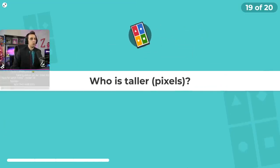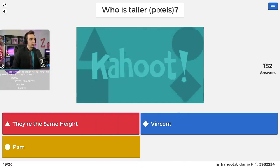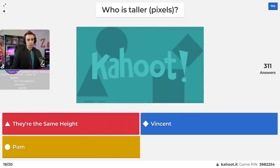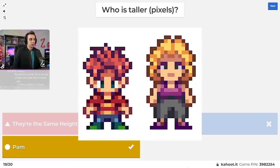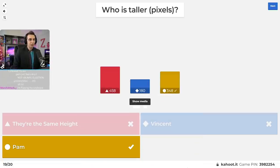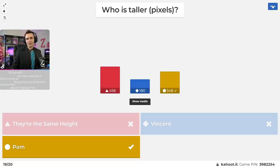Only two questions left. Question number nineteen: who is taller in pixels — Pam, Vincent, or are they the same height? It's Pam, but by one pixel. By one pixel, Pam is taller than Vincent. I thought Vincent always looked disproportionate and Pam always looked short and stout — but no, it's Pam by one pixel.